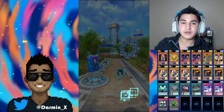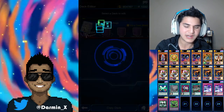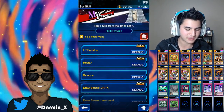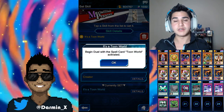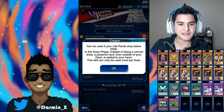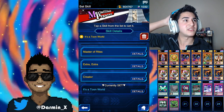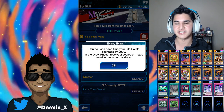If you guys don't know what It's a Toon World does, let's go look at it real quick, and I can show you what the other two do as well. We are not ever doing auto decks ever again. It begins the duel with the spell card Toon World activated, so we don't have to spend 1,000 life points, and we have one on the field — that's why I only have one extra in my deck. Creator: once we're below 2,000 life points, we get a powerful card outside of our deck. I think Harpie's Feather Duster is one of them — there are like five cards.